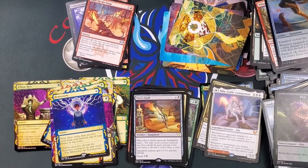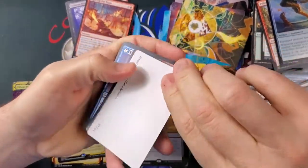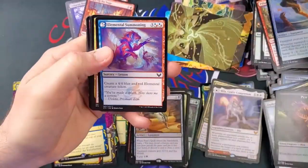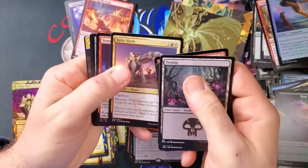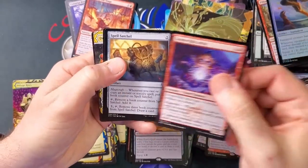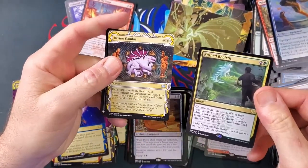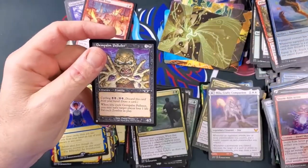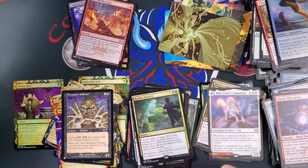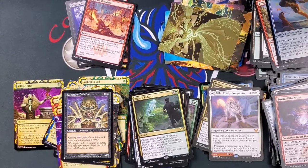So we're at four mythics and we got a foil uncommon of the alternate arts. What's this one? It's Thrilling Discovery. Storm Kiln Artist, Spell Satchel, Rushed Rebirth, and Divine Gambit — Rushed Rebirth is nice. And Gem Palm Polluter — he's good. He's a zombie where you cycle him and your opponent loses life equal to the number of zombies you control. He was kind of good back in the day when Onslaught was out — he was a game ender.